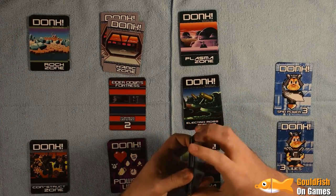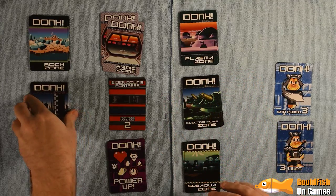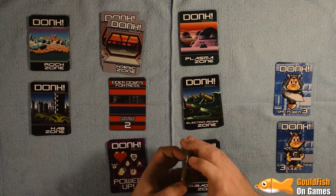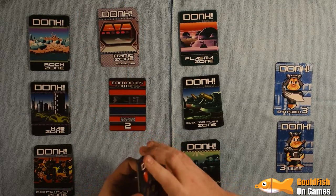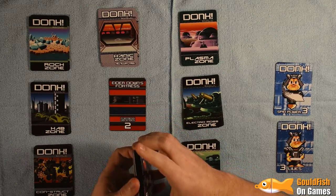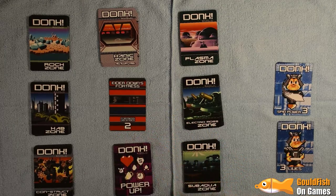Thankfully you have an attack ability — the spin power — and you have power-ups which make things easier. We're playing on easy mode; there are three difficulty settings. You can also play this game in one or two players — there is a whole second set of cards that allow you to play as Jugs Judo.